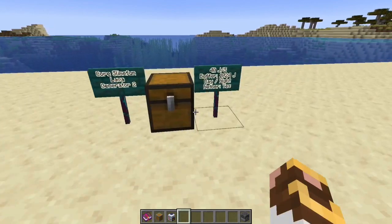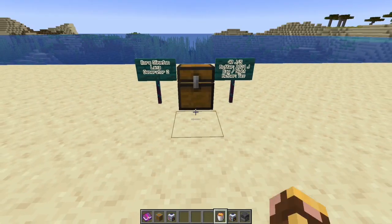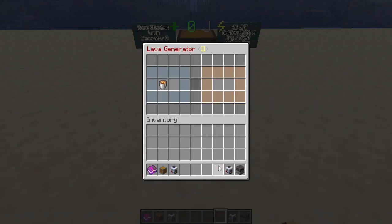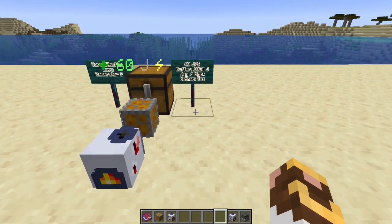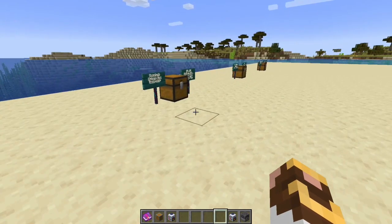Moving on: core Slime Fun lava generator number two. This one generates 40 joules per second and costs a bit more to run. We're starting to ramp up — great buffer at 1024 joules, runs day and night and in the nether.